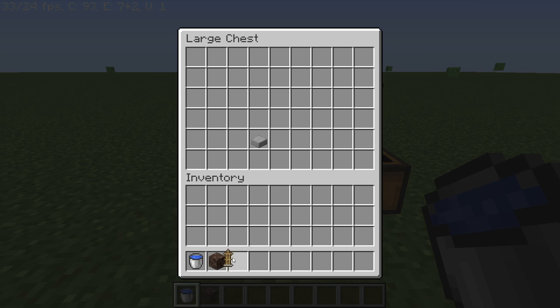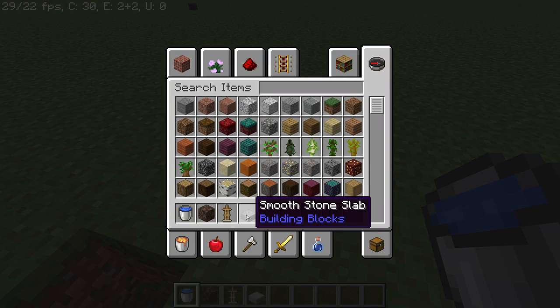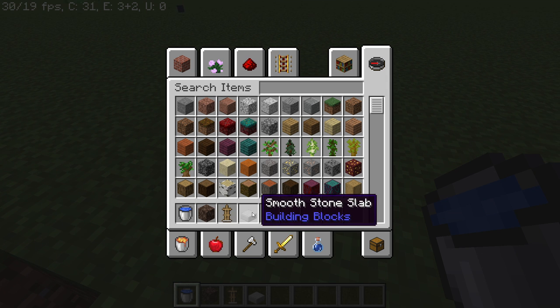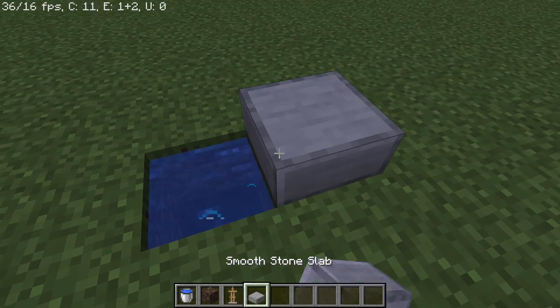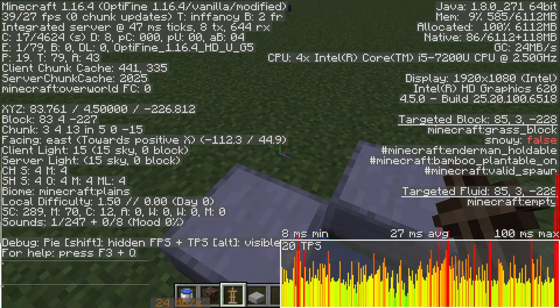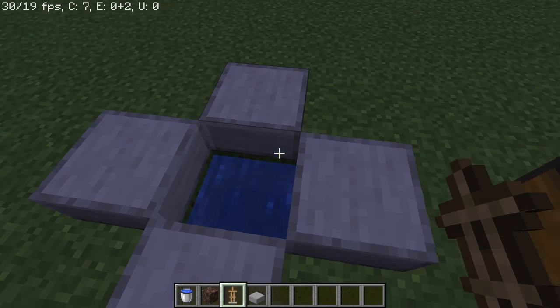First, launch Minecraft. Second, create a new world. And then have these requirements for a lag machine: water bucket, full sand, arbor sand, smooth stone slab. And make sure you're on 1.16.4.